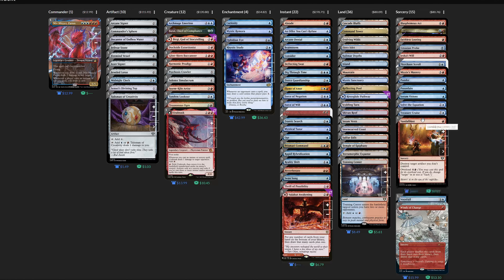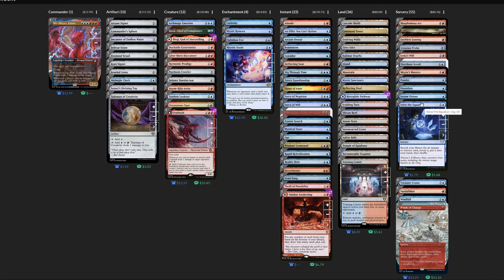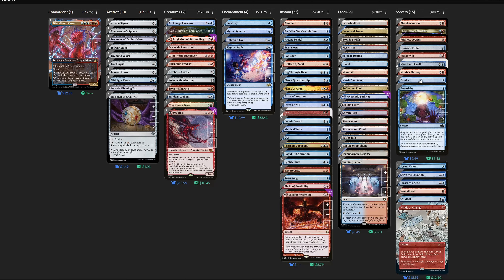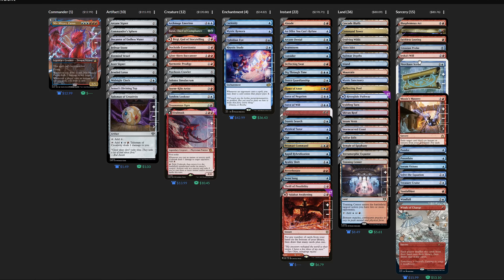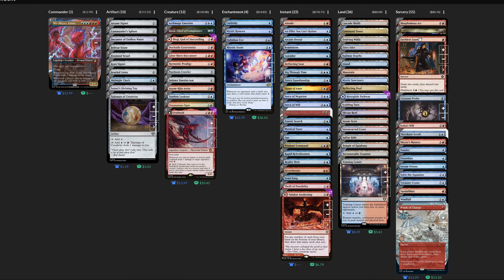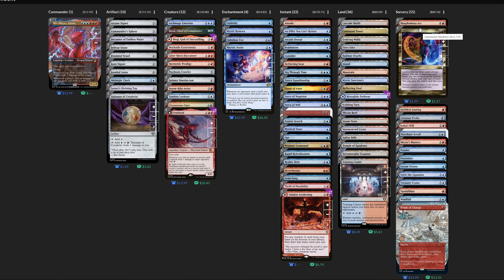As a little aside, I mentioned Thought Vessel before — I would really encourage you not to run it. It produces colorless mana and it also doesn't synergize very well with our current decklist, which incorporates Glint-Horn Buccaneer. So just cut that card from your deck. It's absolutely not necessary.